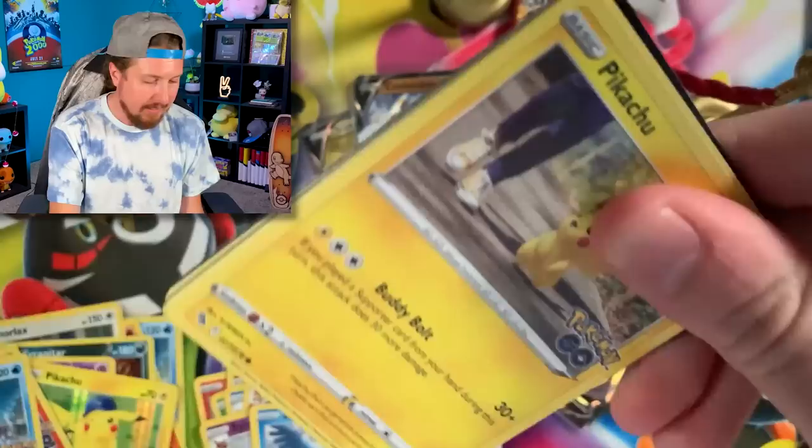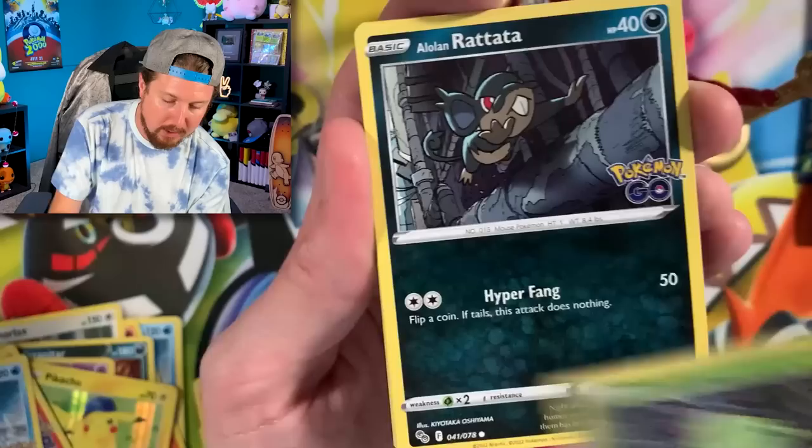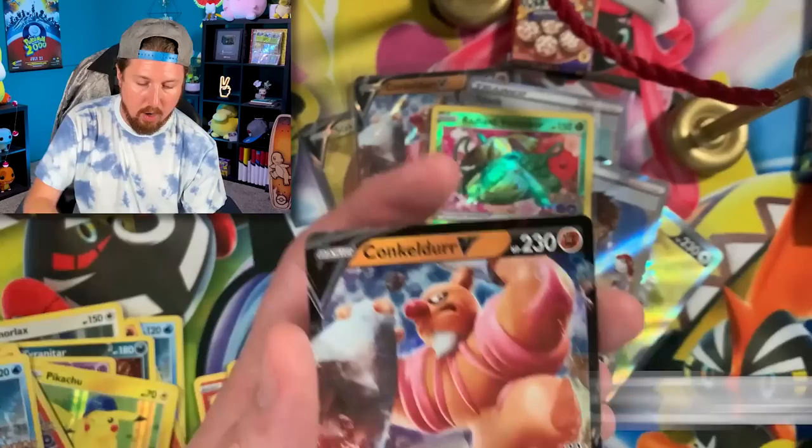Let's see that Blastoise inside of this one — that way it's all taken care of and we don't have to worry about any more of the Radiant Pokemon from this set. Here we go — Raticate, Candela, Zatu, Steelix, and another Klinklang V — that is our second one today.